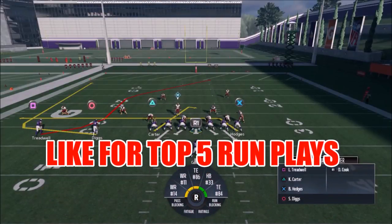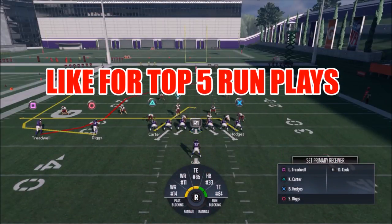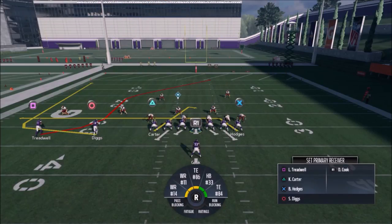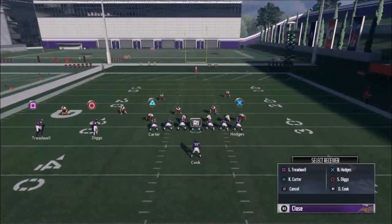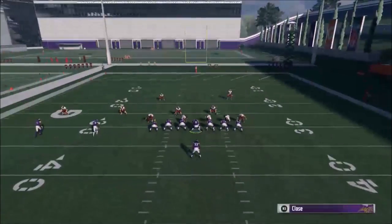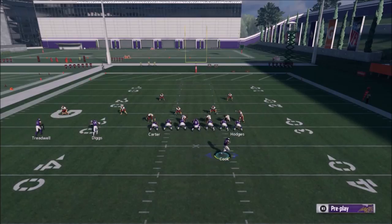Not only is this one of the better passing plays I've seen, I really don't know what type of defense would stop everything I'm going to show you. It's also one of the easiest — there's only one adjustment you're going to make, and that's to put Carter here, the triangle route, on a slant. That's it, that's all you have to do.